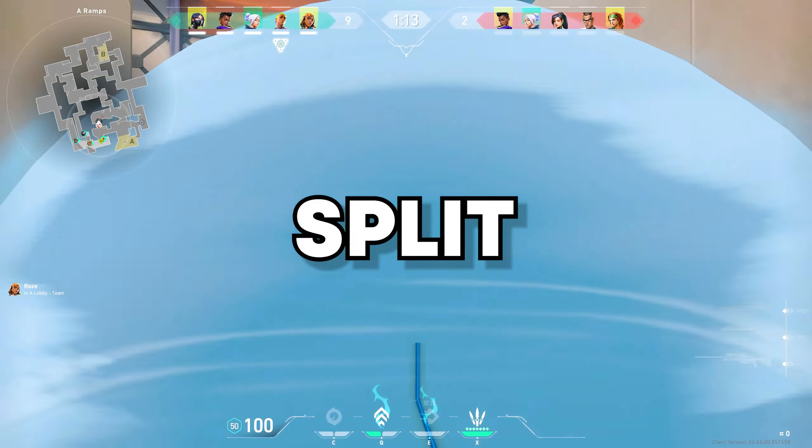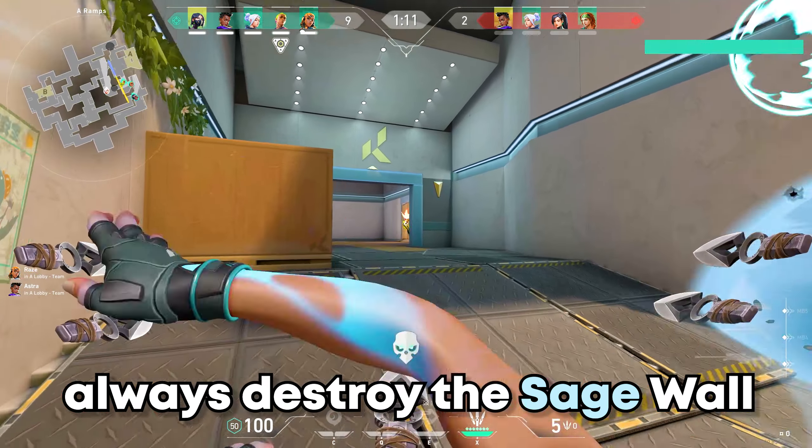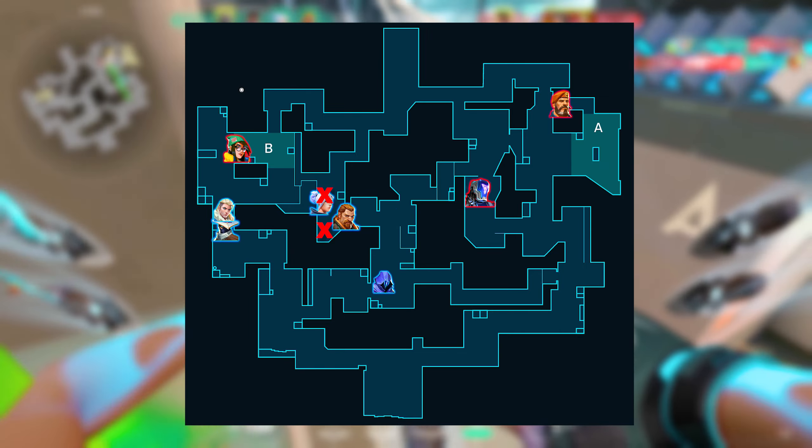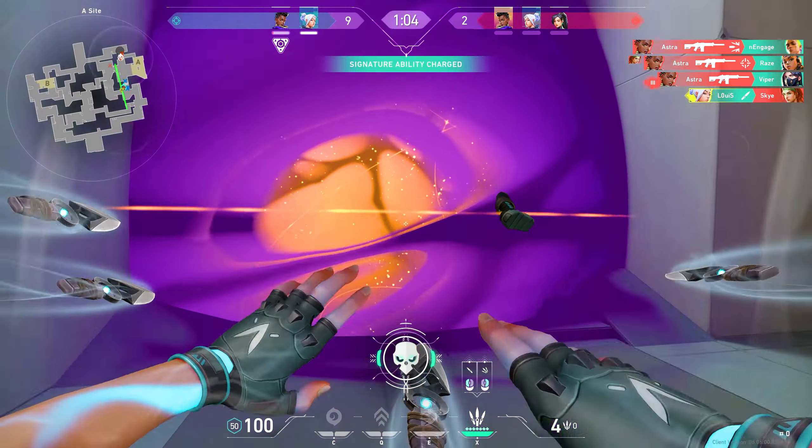Mid control on Split is the best thing you can have. Always destroy the Sage wall mid and take heaven with a flash from an initiator or Omen from lobby. From there, taking the B side should be no problem.